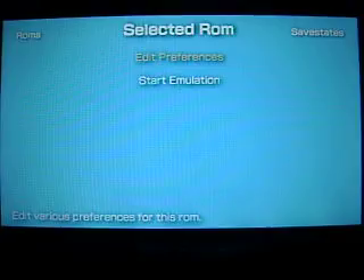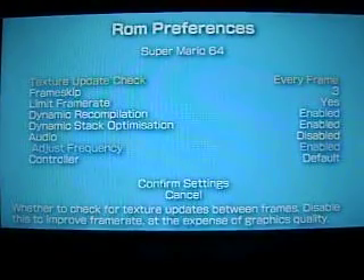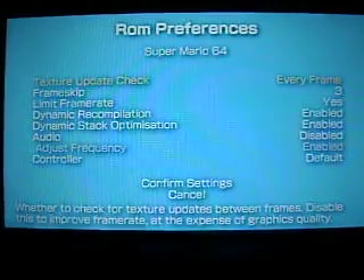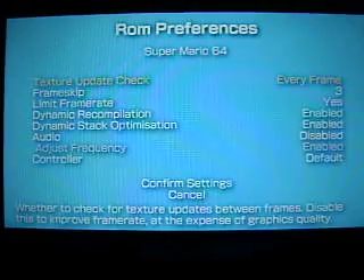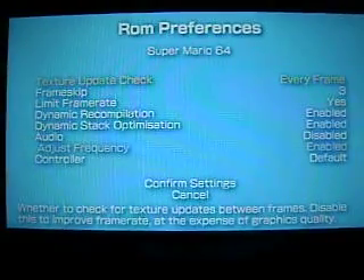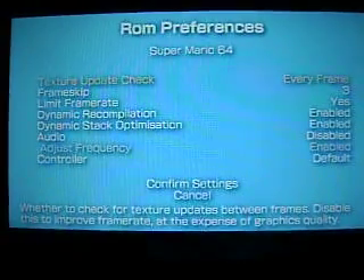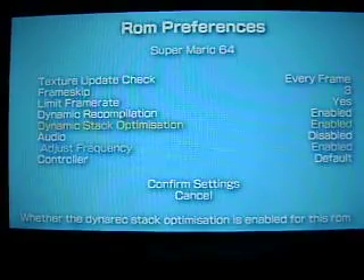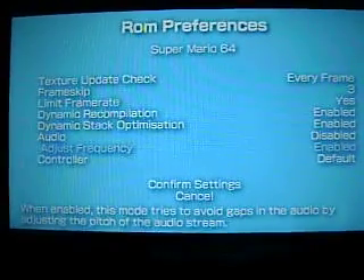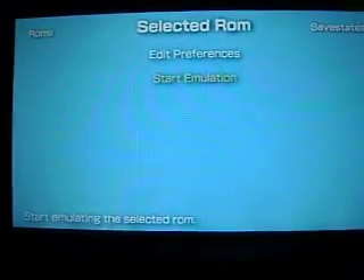Go up to Edit Preferences and Texture Update Check. Have it say Every Frame and Frame Skip 3, Limit Frame Rate Yes, Dynamic Recompilation Enabled, Dynamic Stack Optimization Enabled, Audio Disabled, Controller whatever you like. Just click Confirm and start playing.